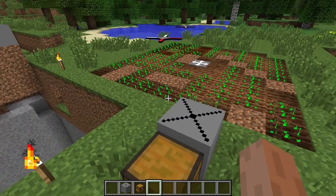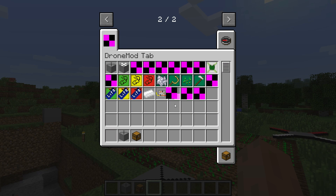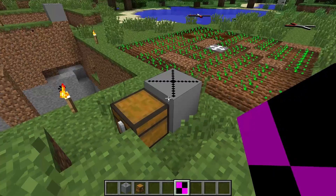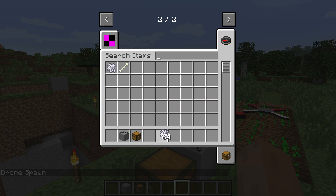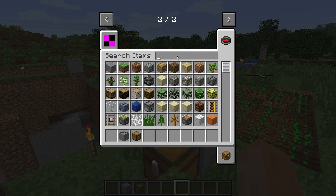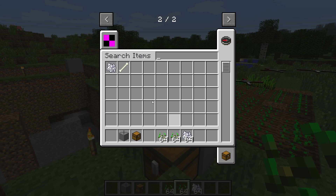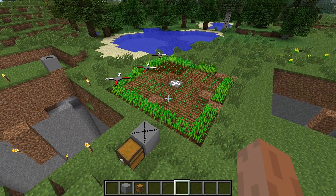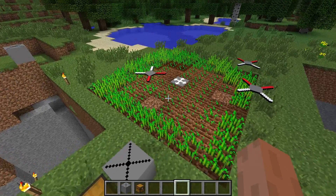Next we'll probably want to fertilize these seeds, because we don't want to just sit here waiting until everything grows. So we're going to get a fertilize module and put that in here — it's pretty much the same deal. It's going to need some bone meal, so let's get some of that and put that in there. Normally I'd make a bigger farm so that all these drones have enough space to work without running into each other. I do have to implement something that will make them avoid each other, but I'm not that far yet.